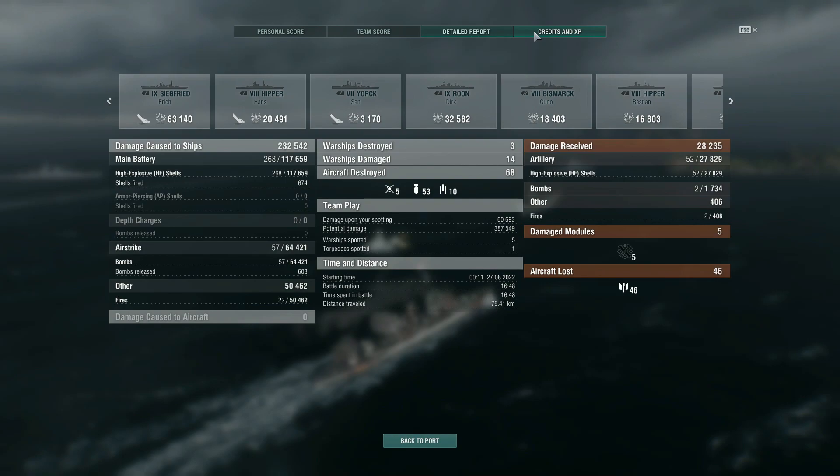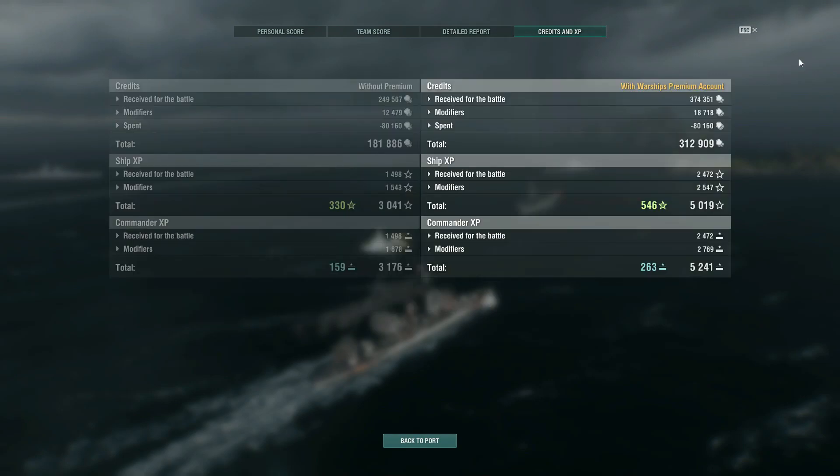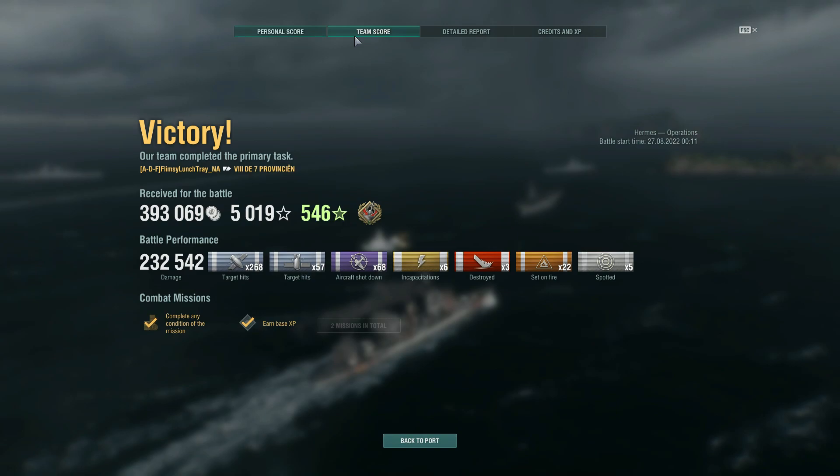In the detailed report: airstrike damage 64,000, fire damage 50,000, HE shells 117,000 — definitely a fire-starter playstyle with the D7 Provincian. With a premium account, 312,000 credits — I wasn't running the best economic bonuses for credits, XP, free XP, and commander XP. This gives you an idea of what to expect when this operation lands on live servers, likely in patch 11.8. It's great to see these operations back, giving players more freedom and choice.